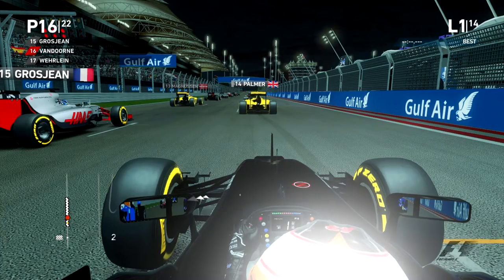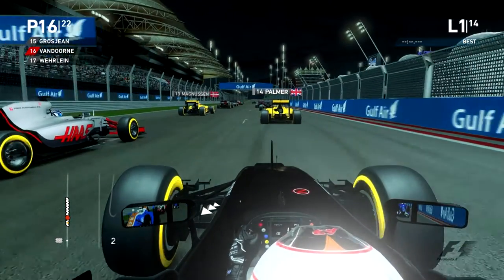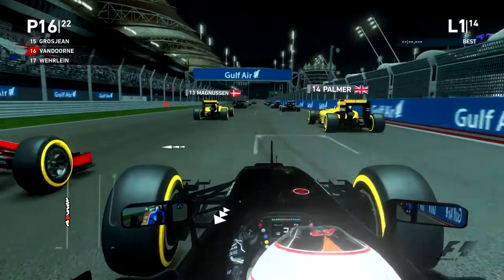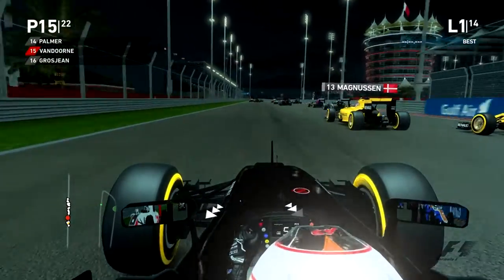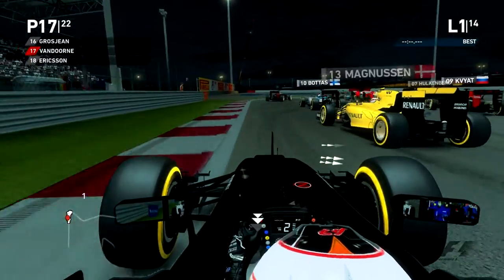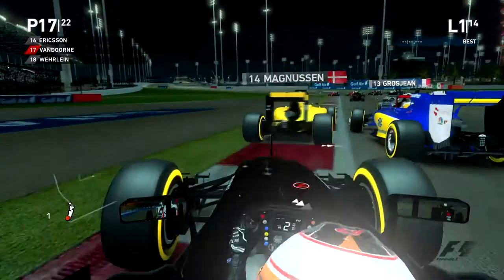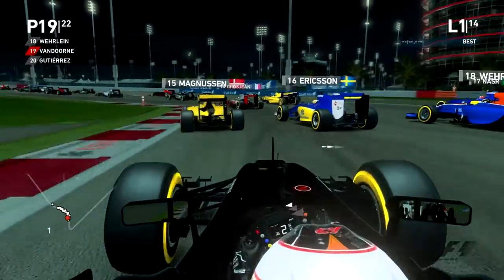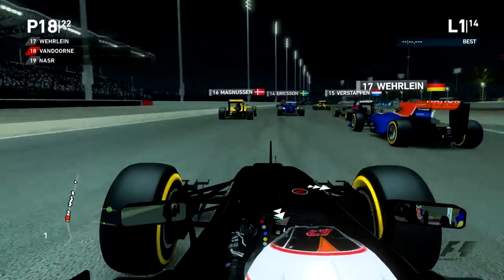16th place, just ahead of Pascal Verlein and just behind Romain Grosjean. We have two cars in front of us: Julian Palmer and Kevin Magnussen. So we're going to go off to a pretty decent start, getting in the slipstream of Magnussen for a moment as he pulls to the inside. We're going to take it down the outside. Magnussen just charges straight through there, and Eriksen forces him a little bit wide. We've lost a bit of ground in the first corner just trying to keep our nose clean.